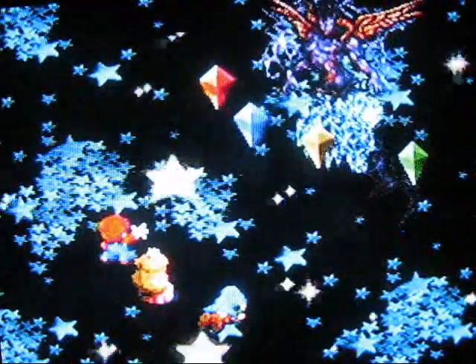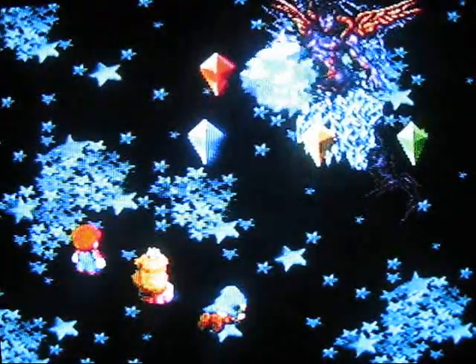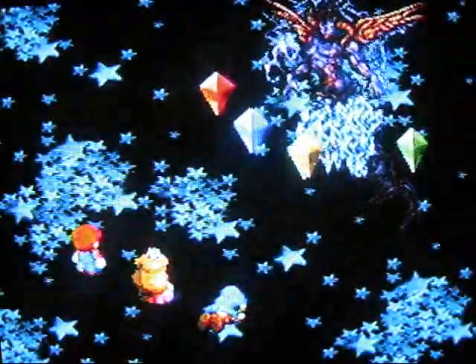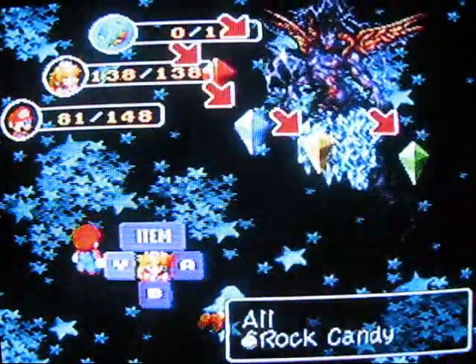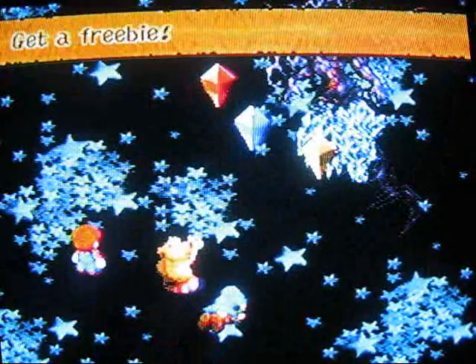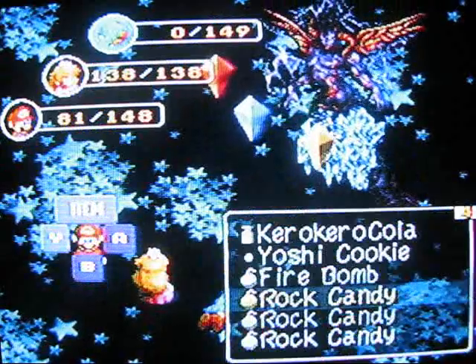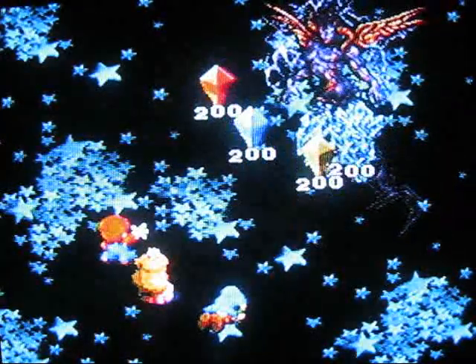I'm going to spam another Rock Candy here — spamming for the win! That's how those salesmen get you in your email inbox, they just keep spamming you until you buy it. That's not going to do anything to Peach because she's resistant to special attacks. This last Rock Candy will kill the Wind Crystal — yes it will! I got a freebie off that. So that leaves three crystals and Culex. I'll use yet another Rock Candy.